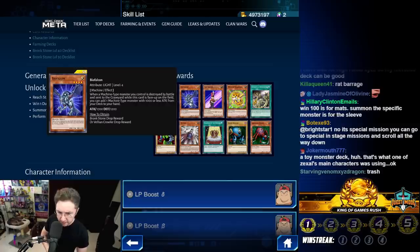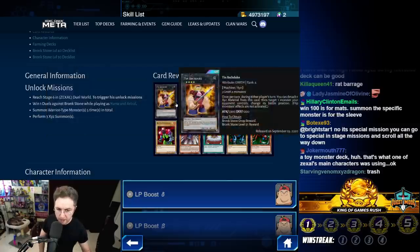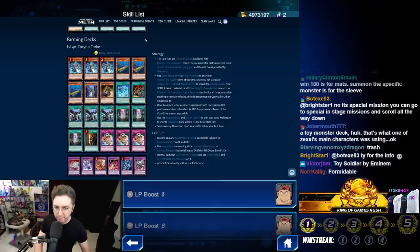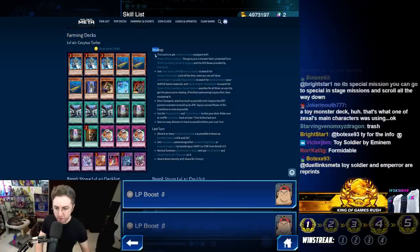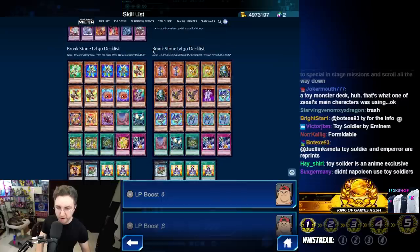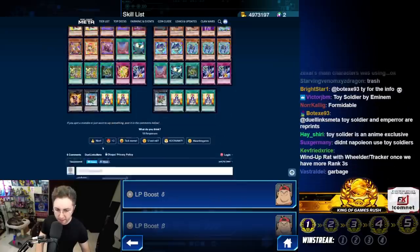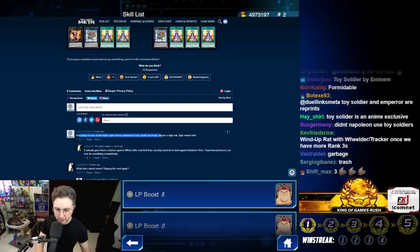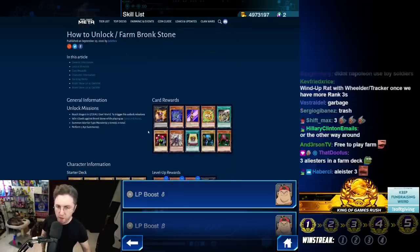Bio Falcon is a reprint so we're not covering it here. There's a farm deck available on duelingmeta.com — read it, screenshot the page, or just visit the site. Comment any other ideas you have. Recycling Reserve enabling Super Heavy Samurais to run Spells and Traps is a very good idea. That's it — let's go!